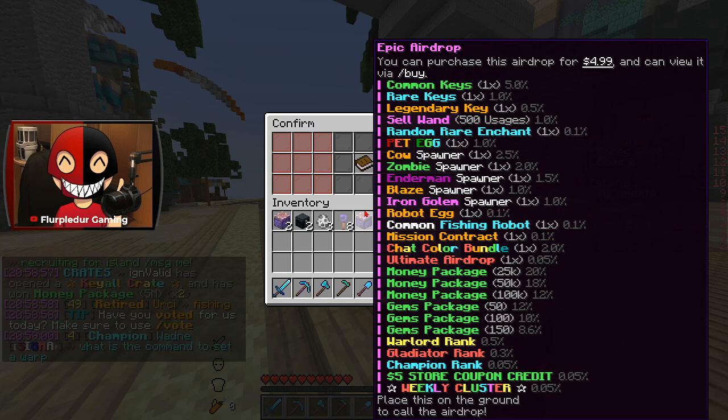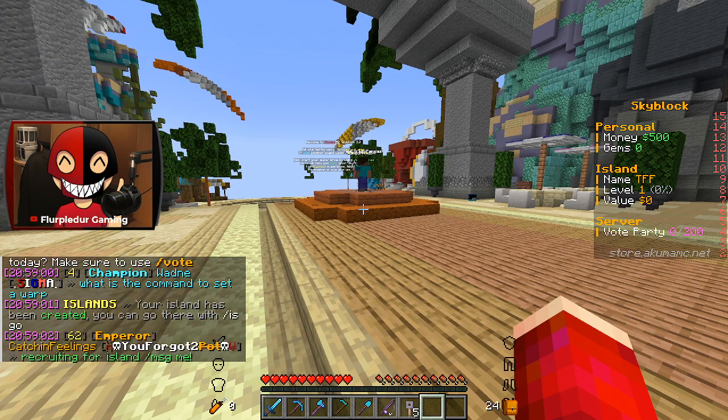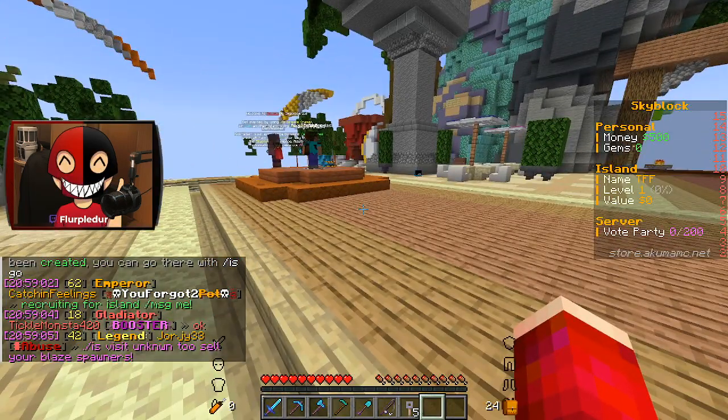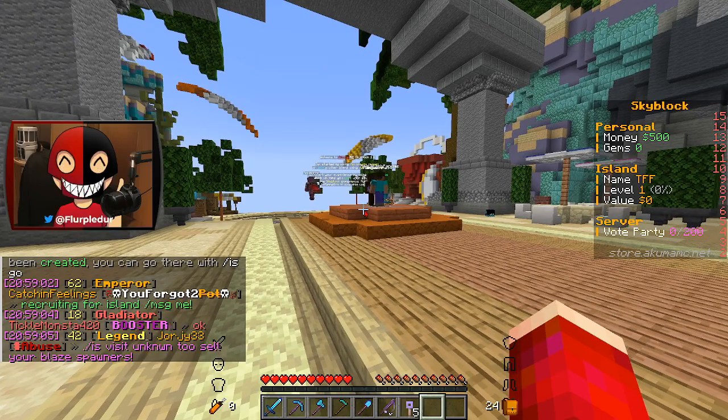Let's just do the OG island because I think it'll be nice and simple. I'm probably not even gonna deal with the area down there — I'm probably gonna build a pond somewhere else, so it doesn't really matter.